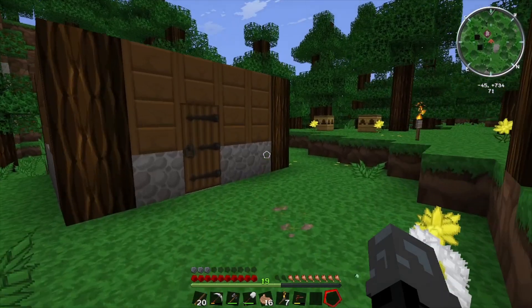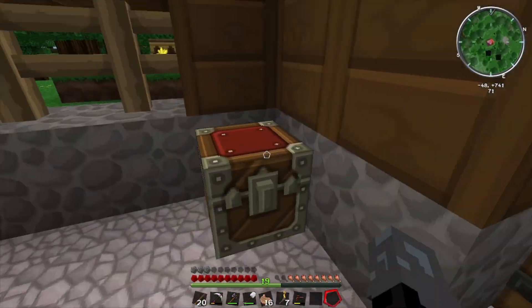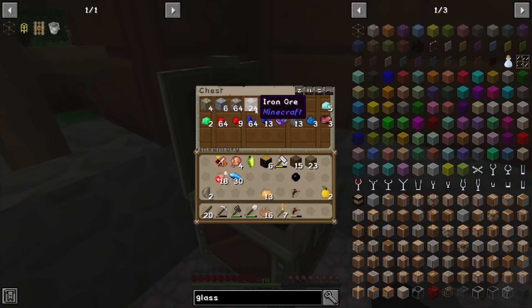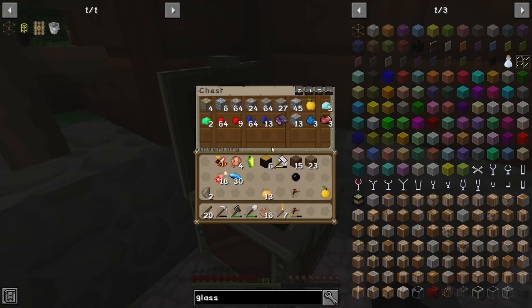You've just joined me back straight out of the mines. We have some nice goodies to show you guys — some nice materials, a nice bit of diamonds, emeralds, and ancient loot from a Zombie Dungeon.